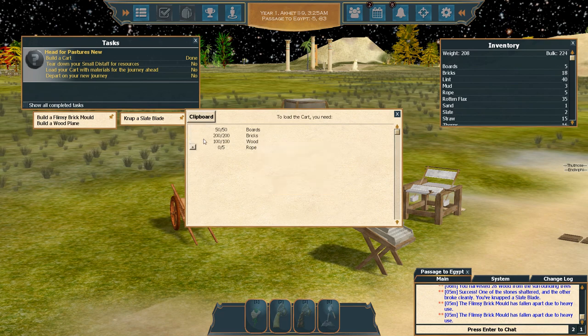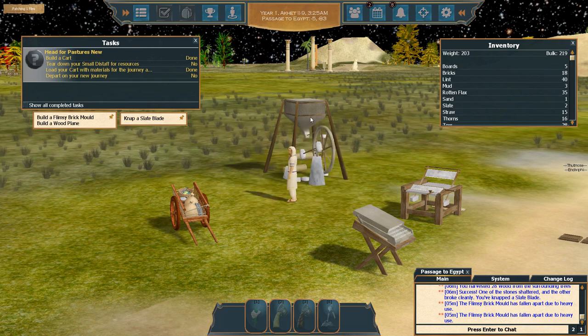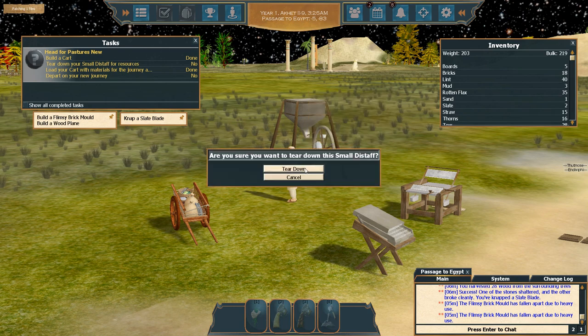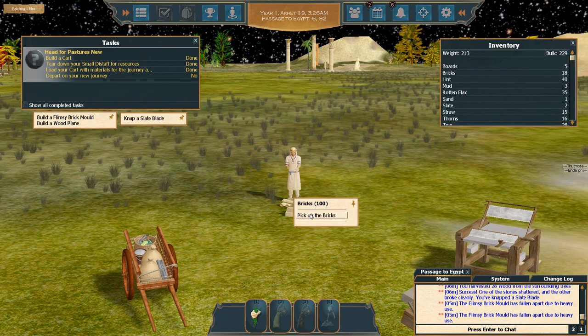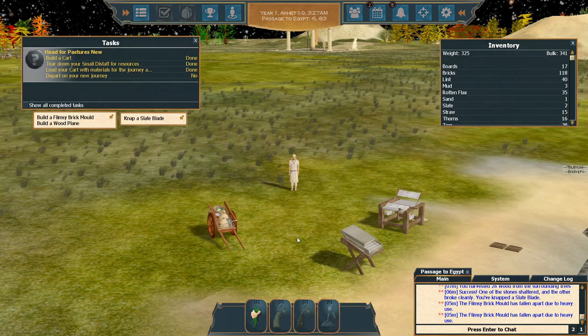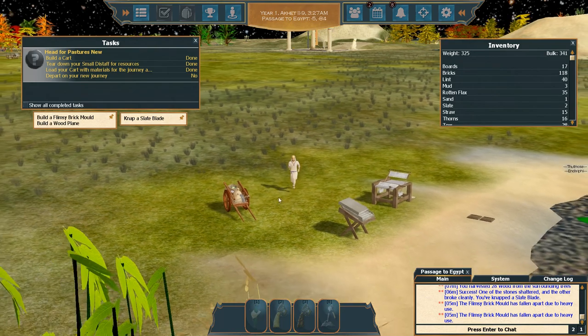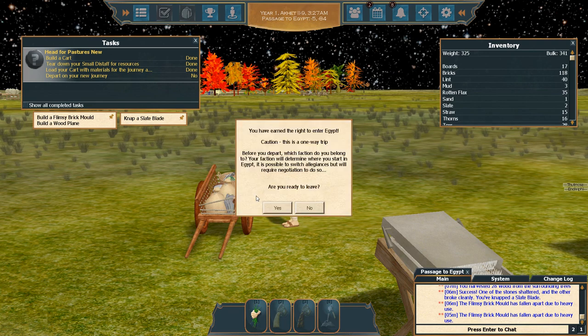Once you're ready to skedaddle, you've loaded all the rope you need. You can recover materials from your small distaff by clicking on it, then utility, then tear down this building — you'll get back 10 wood, 100 bricks, and 12 boards to help load out the cart. Our cart looks pretty full. The only thing left in our tasks is to depart on our new journey. Click on the cart, head to Egypt. You've earned the right to enter Egypt — caution, this is a one-way trip. Before you depart, which faction do you belong to?